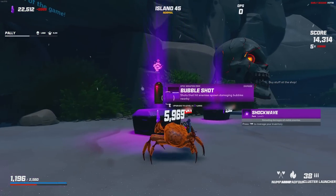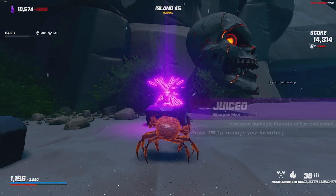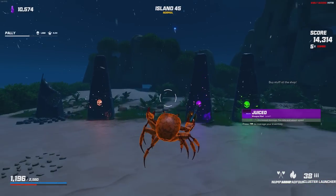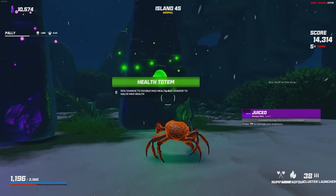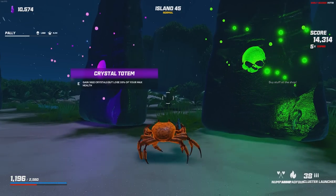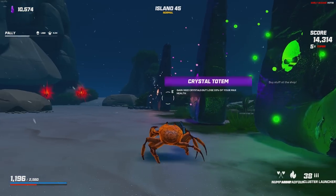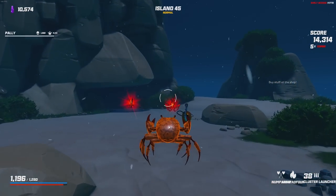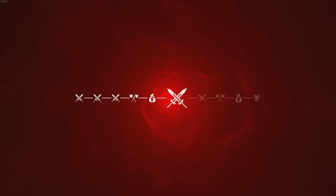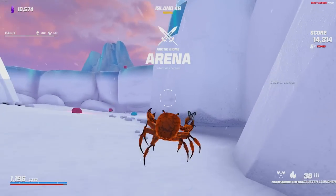Shockwave level 5. Bubble shots — juice! Even more attack speed! Do we double my health? It didn't hit. All right, we just cut my health in half. What could go wrong? Well, nothing's going to go wrong because we're on the cave level again.